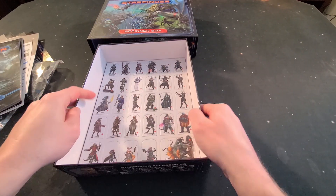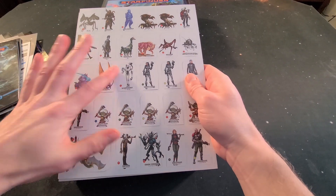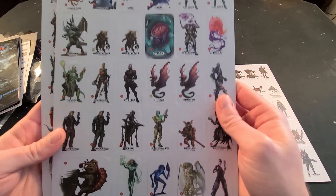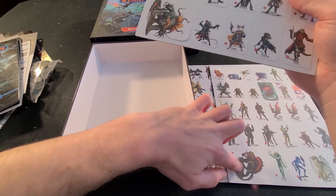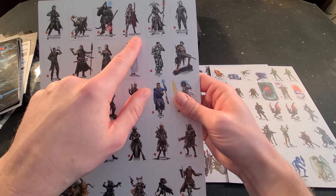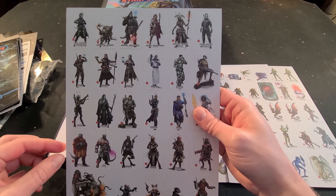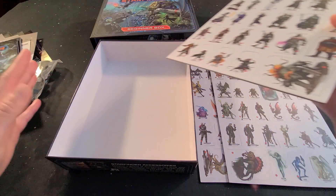These guys are standees you can punch out — there are standees for each of the enemies you'll be facing, and I believe the pre-made hero characters are on here too. There are some big standees for the large models. The heroes include the mystic, operative, envoy, soldier, mechanic, and techromancer — not necromancer, techromancer. Lots of cool standees to punch out.